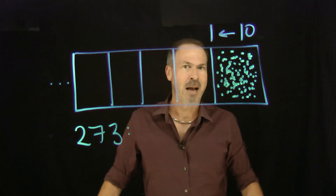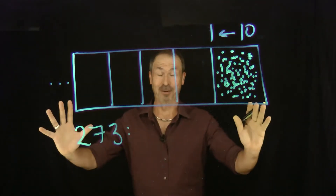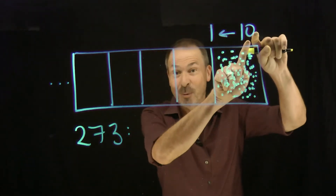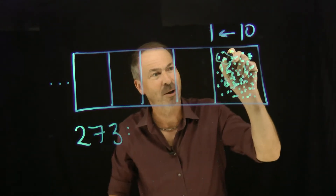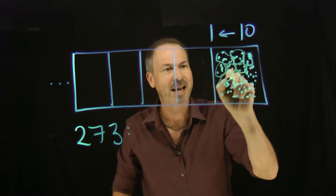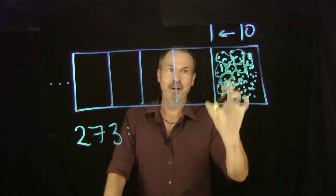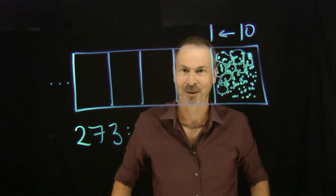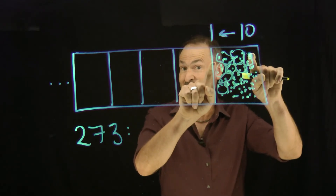So, how am I going to think my way through this? First question: will there be some explosions? Yes. Every group of 10 would explode to make one dot one place to the left. So this group of 10 dots would explode, that group of 10 dots would explode — all these groups of 10 dots would explode. My next question is: how many explosions will I initially see? How many groups of 10 are there that will explode? The number is 273, so I guess there are 27 groups of 10 that would explode.